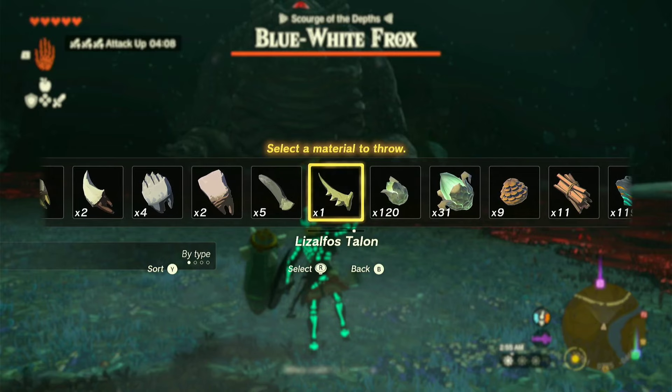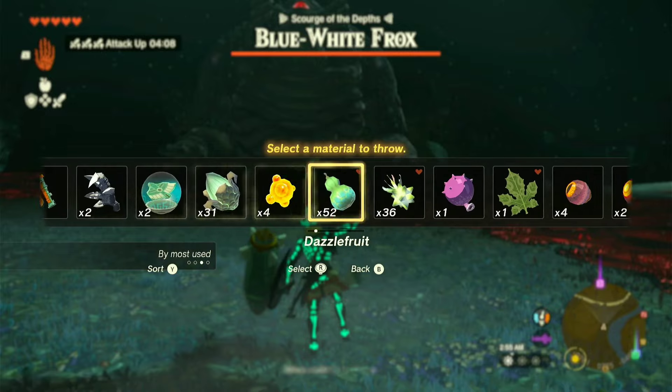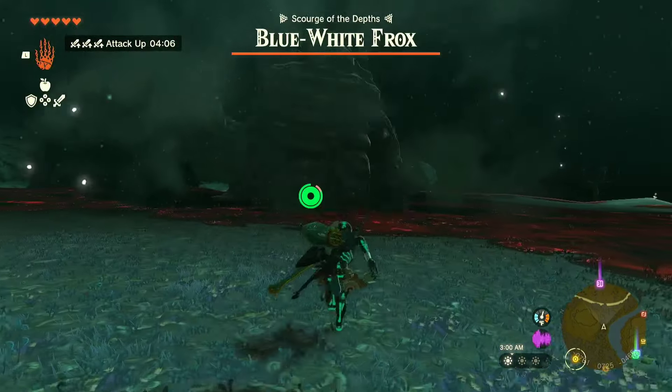I'm going to get his attention and throw down a dazzle fruit — that's what these things are called. This will blind him and I'll be able to get on his back to do some damage.